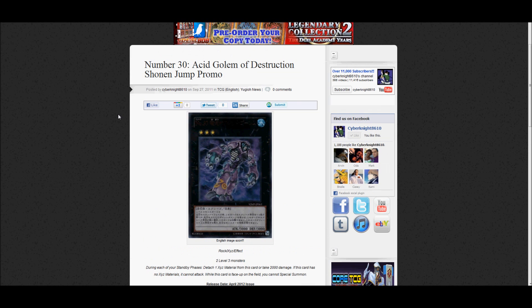Number 30: Acid Golem of Destruction. He will be released in April's issue — a Numbers XYZ monster, which is pretty cool. I guess it will be our first XYZ monster released through Shonen Jump for us in the TCG. Of course, both these cards will be in English. You can only find the Japanese images so far because this is really new news. This card is a rank 3 with 3,000 attack and 3,000 defense, which is crazy.